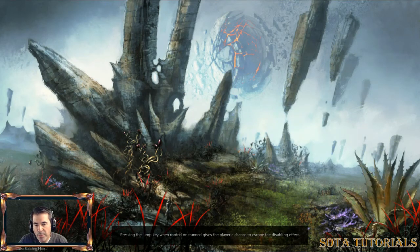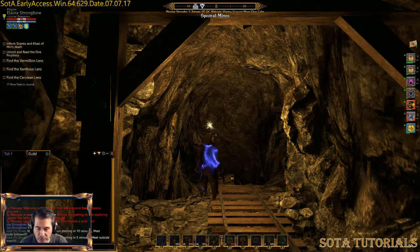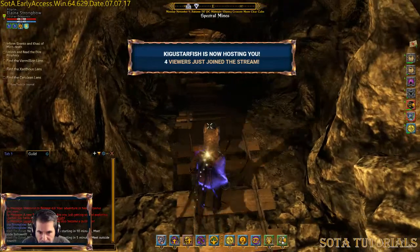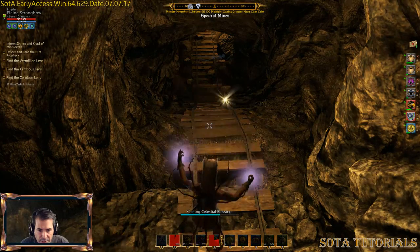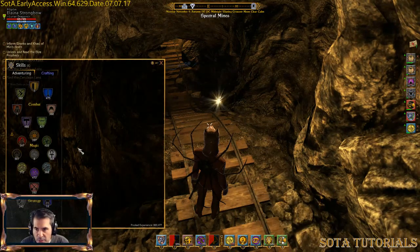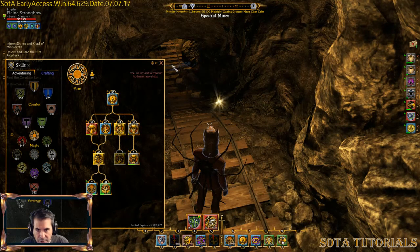The mines are instanced, so I won't be with anybody else unless you start a party and bring people in together. So here we are in the mine. First thing, let's get Strength of Earth up — that'll help. Celestial Blessing helps on some of the magic effects or damage being done. I'll put my Phoenix back down here — Fire Chicken. He'll give the nearby enemy a hit.